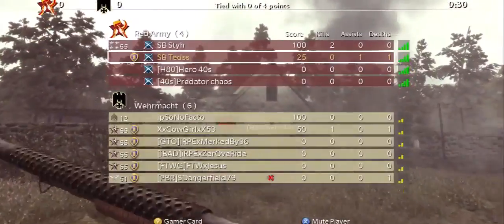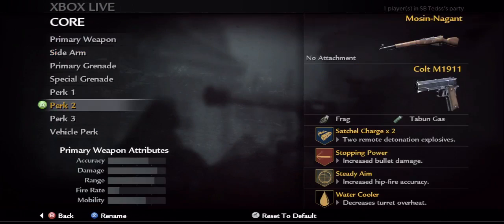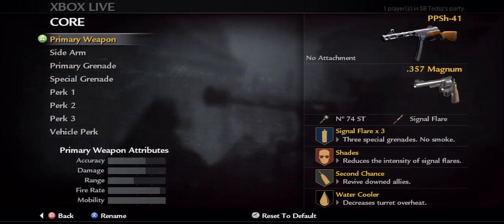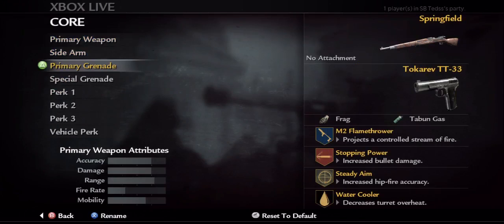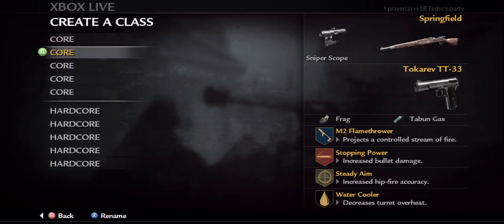Now in order to trickshot well in World at War it's important to have a good class setup. What I recommend you do is split your classes in half between Core and Hardcore. Starting off in Core, there are a few things that I think are necessary. First off, as the base perks have perks 2 and 3 — Stopping Power and Steady Aim. There really isn't a perk one that's necessary for trickshotting, it's up to you what you have there. The next thing I recommend is having a scope on most, if not all classes.